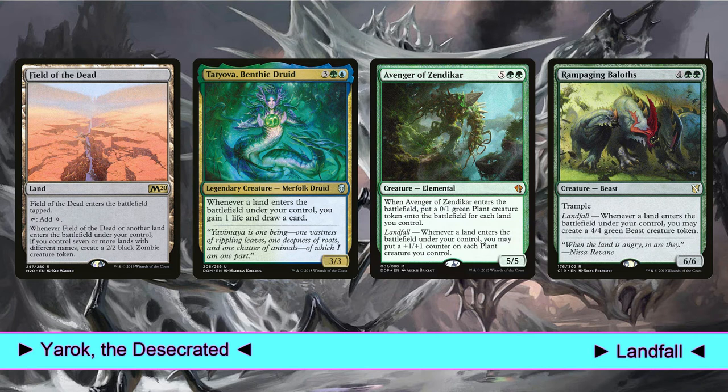Another good card is Tatyova, Benthic Druid. Whenever a land enters the battlefield under our control we can gain two life and draw two cards, if we control Yarek. Then, Avenger of Zendikar. When it enters the battlefield, we create a 0/1 green plant creature token for each land we control. Then whenever a land enters the battlefield we may put a +1/+1 counter on each plant creature — and both of these are triggered abilities that we can double with our commander. Finally, Rampaging Baloths creates 4/4 green beasts every time we play a land — two of them if we control Yarek.